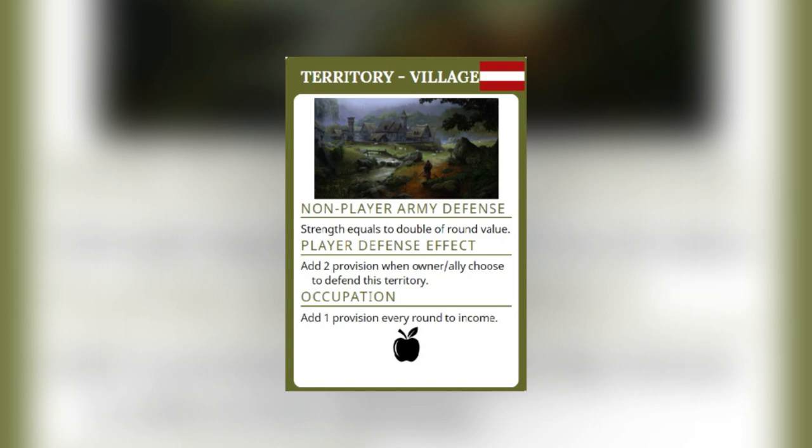Phase 4: draw a conquest territory card. Pay one of the occupation resources to start conquest on a neutral territory. If you draw your own territory, shuffle the card back and draw a new one. If you draw an allied territory, you can shuffle it back and draw a new one, or choose not to conquer it and add 1 resource displayed in the occupation of the card. Or you can start conquest on allied territory, but the alliance will be broken and your military reputation on the declared general decreases by 2. If the player chooses not to conquer the territory, discard it and add 1 resource displayed in the occupation of the card.